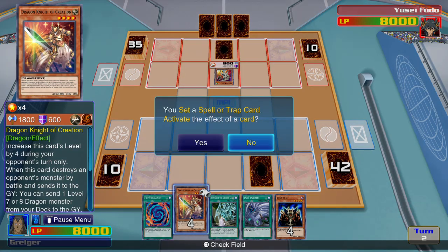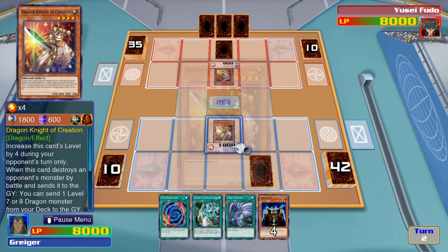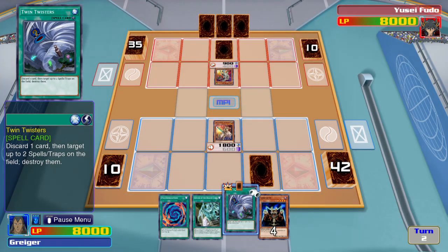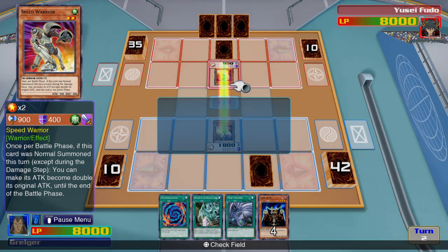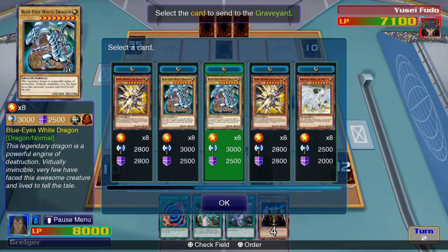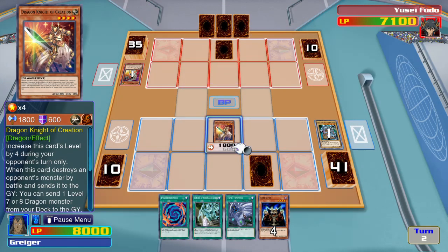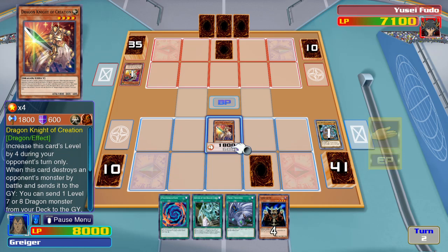I place one card face down. And I'll summon Dragon Knight of Creation. Now I attack with him. Now I activate his ability. I can send one level 7 or level 8 dragon type monster to the graveyard. And that'll end my turn.